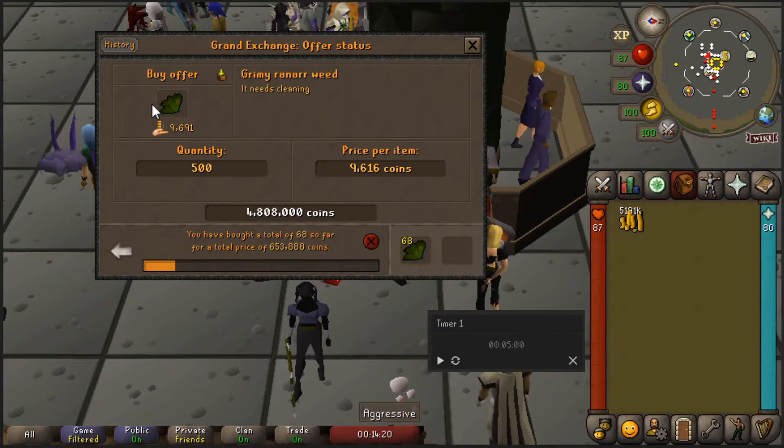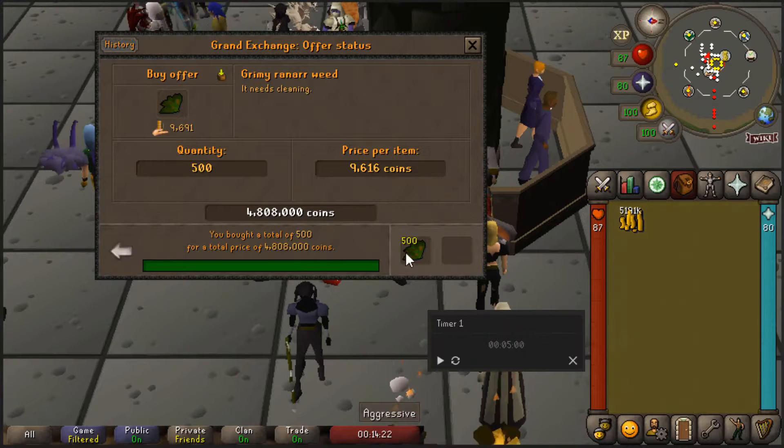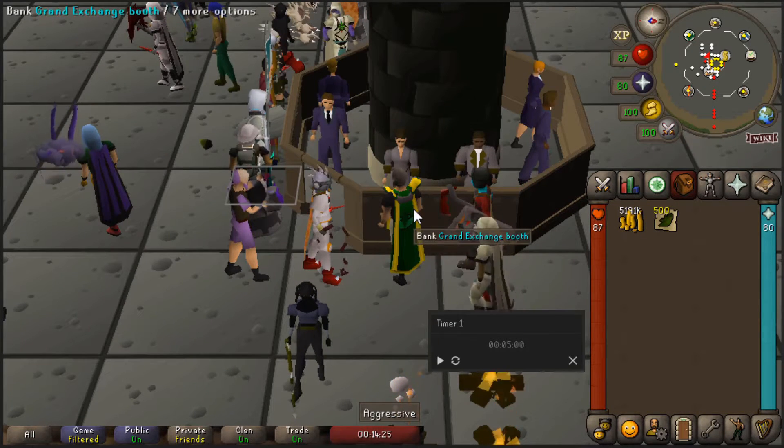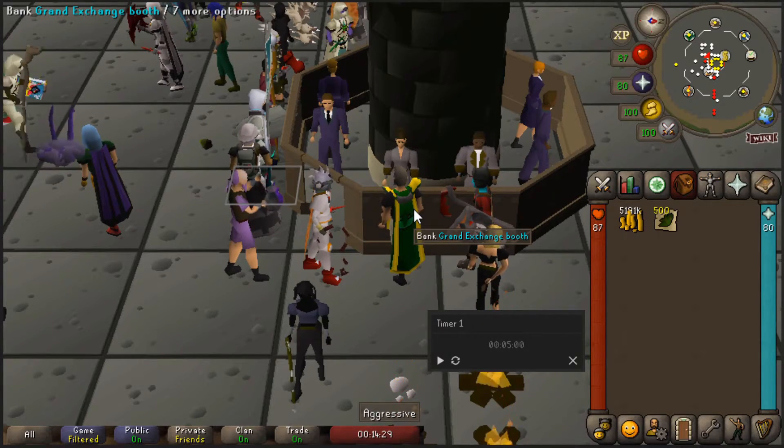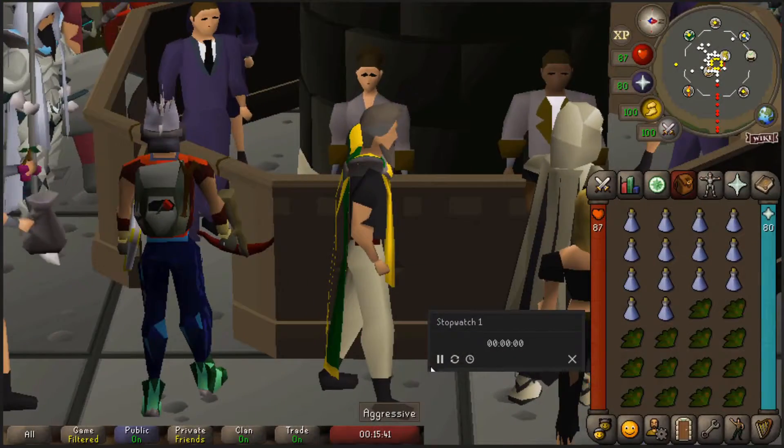I'm buying 500 grimy ranarrs, just because the margins were pretty high — almost 400 coins per potion. I'm going to start a stopwatch to see how long it will take to make 500 potions out of them. Let's go!